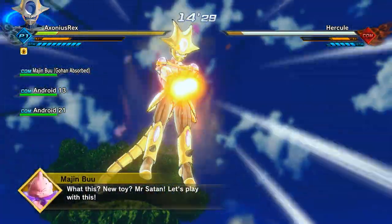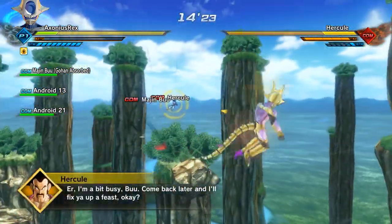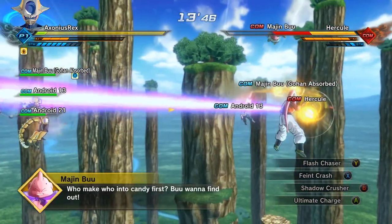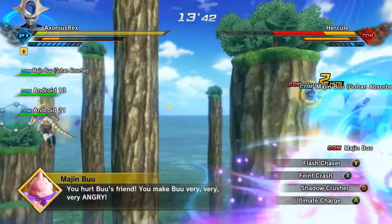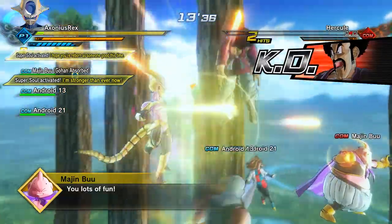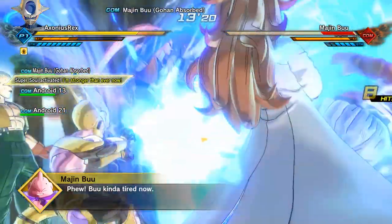When you come face to face with Hercule and Majin Buu, you'll be quite sad to know that Hercule doesn't die in two hits, so you might have to put a little bit more work in than you'd originally thought. These don't drop anything to my knowledge, so you can use whatever skills you've gained from other Parallel Quests - just mop them up and get past as soon as you can. Anything that teleports you around and does a large amount of damage will be to your benefit. Something like Feint Crash will let you get an easy stamina break.